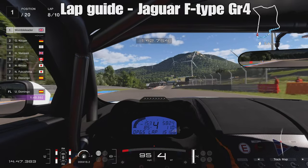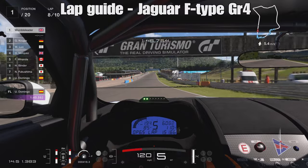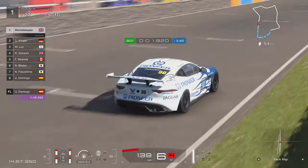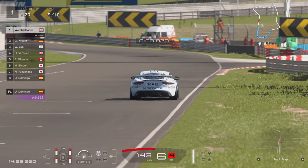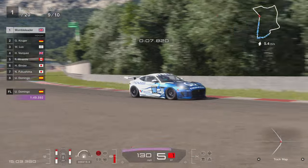The annoying penalty you used to pick up in GT Sport if you ran wide on the last corner — I think that's gone. I certainly never picked it up in the course of doing three or four test runs around this track. But that's a lap guide of Sardinia Road Track A in reverse in the Jaguar F-Type Group 4.